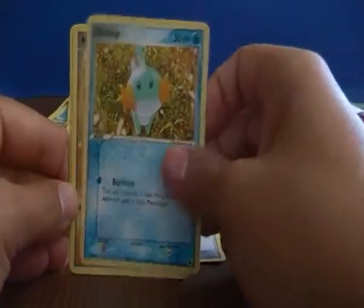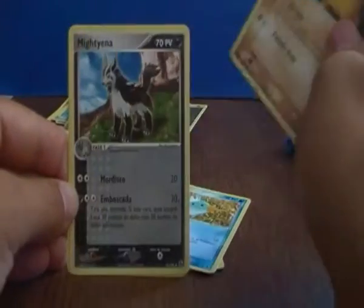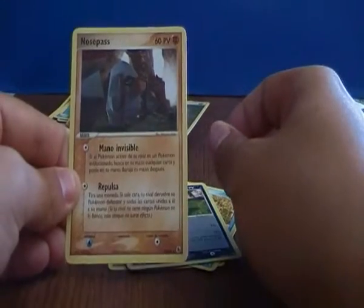We have a Taillow, Mudkip, Makuhita, Mightyena and the Nils Pass.